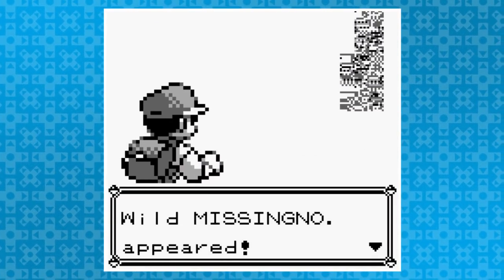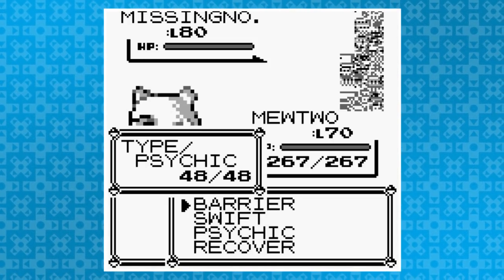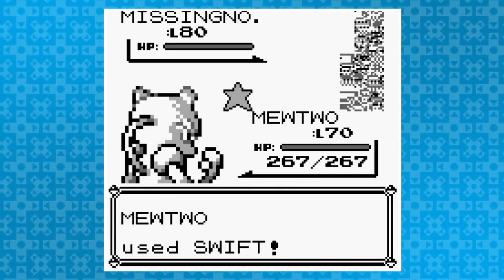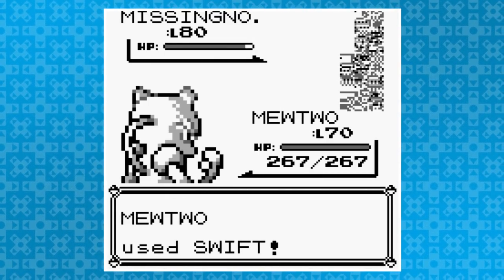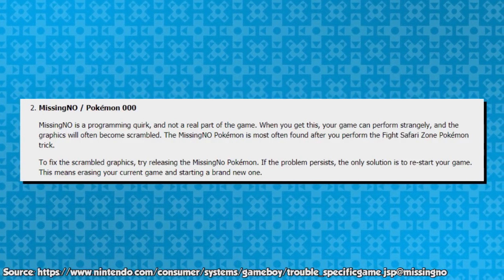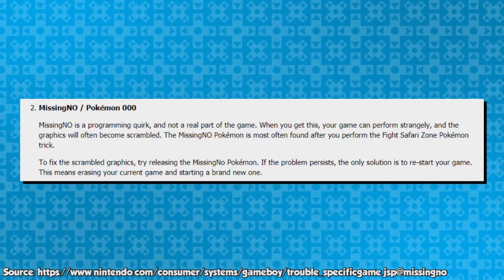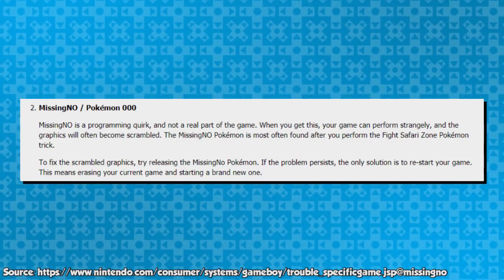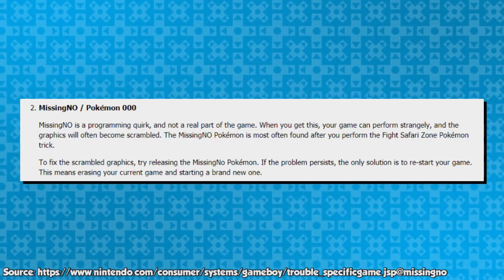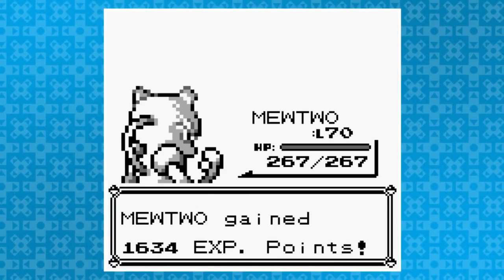In the previous video I somehow never brought up Pokemon's most recognizable glitch, so better late than never. If you don't know what it is, here's Nintendo's official description of MissingNo from the Customer Service Troubleshooting section: 'MissingNo is a programming quirk, and not a real part of the game. When you get this, your game can perform strangely, and the graphics will often become scrambled. The MissingNo Pokemon is most often found after you perform the Fight Safari Zone Pokemon trick.' That makes sense, but what it fails to mention is that there are actually multiple forms of MissingNo.